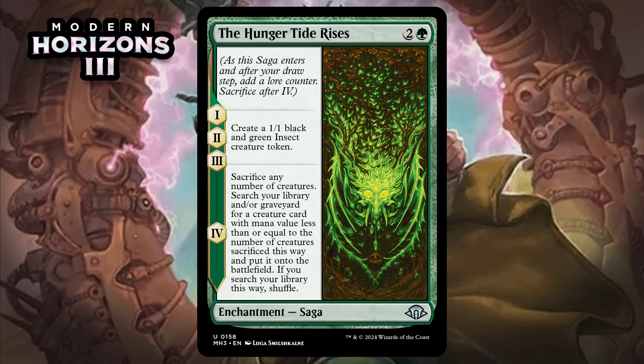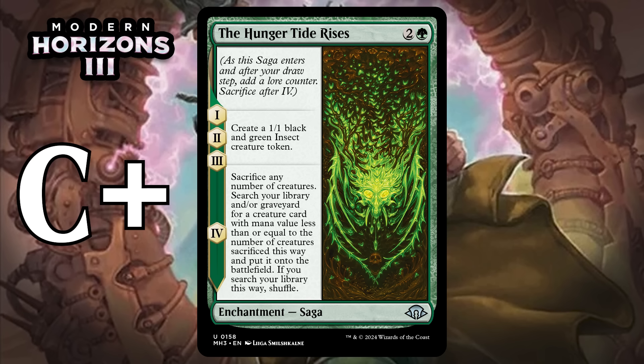Next, it's The Hungertide Rises, which for two generic and a green is an uncommon enchantment saga. Chapters one through three each make a black and green insect creature token. Chapter four says sacrifice any number of creatures, then search your library and/or graveyard for a creature card with mana value less than or equal to the number of creatures sacrificed and put it onto the battlefield. Chapters one through three are pretty good value for three mana, and chapter four lets you cash in bodies to tutor up a creature directly into play. You're not always going to want to sacrifice a bunch of bodies for one body, but most of the value comes from just making tokens. I'm giving this a C+.